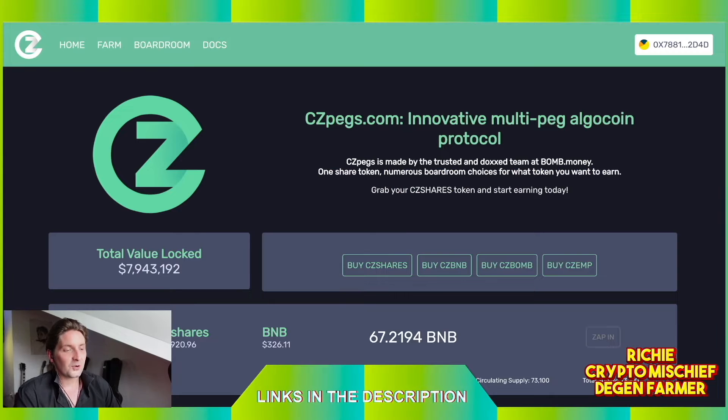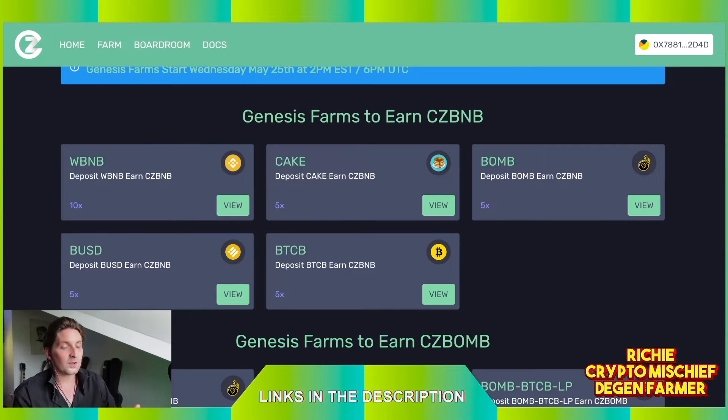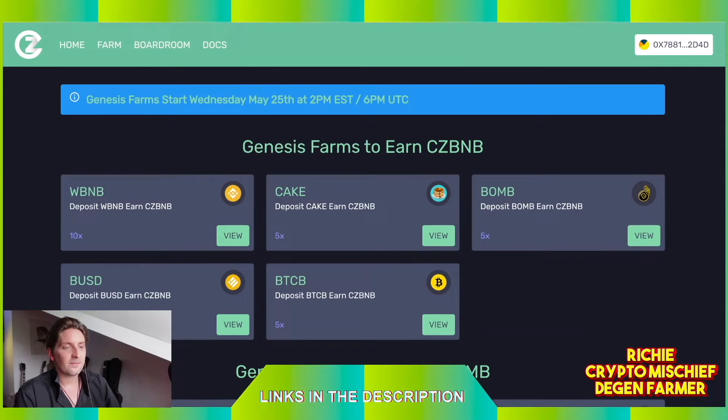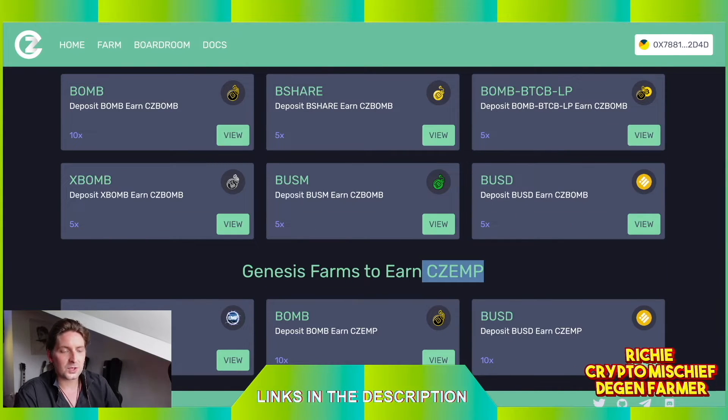CZ Pegs is currently going through its Genesis phase. At the beginning of a Tomb Fork's life, you need a Genesis phase, which basically means we go to the farm section, go to Genesis Farms, and put in our assets. There's a 1% deposit fee. There's still about 12 hours left of Genesis. In this Genesis, unlike any other I've seen, we're actually farming for three tokens: CZ BNB, CZ Bomb, and CZ EMP. EMP is a token pegged to the price of Ethereum, so CZ EMP will be pegged to the price of EMP, which is pegged to the price of Ethereum.